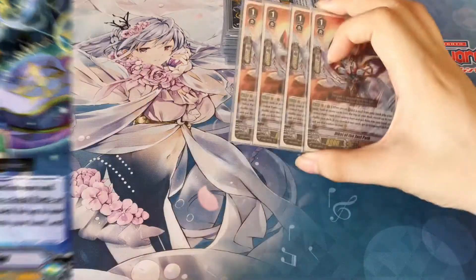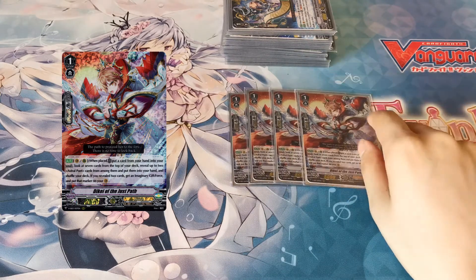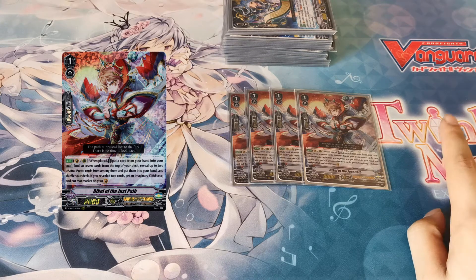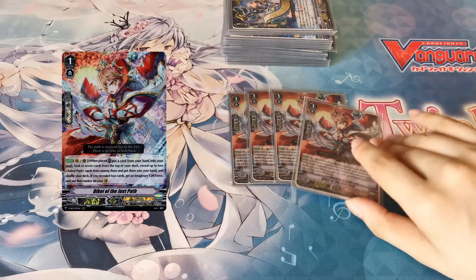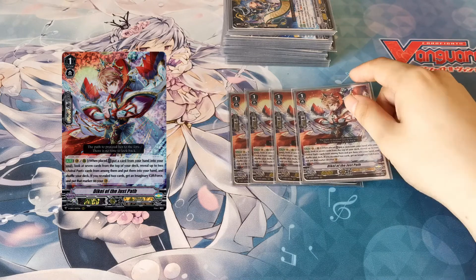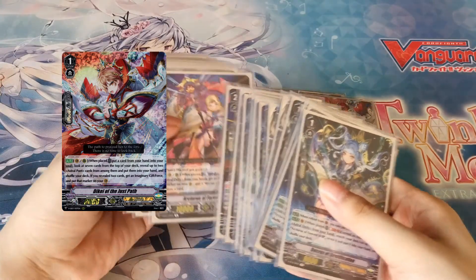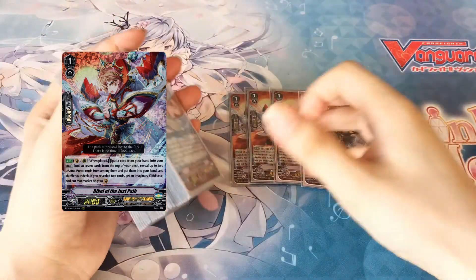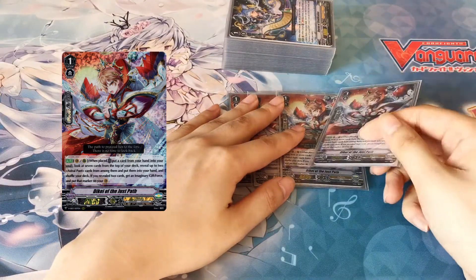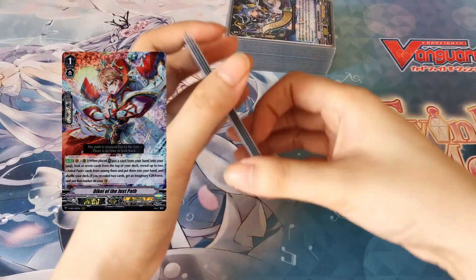Lastly in the grade ones, I'd argue this is the best one — it's DK of the Just Path. When placed, you put a card from your hand to soul, then search the top seven cards of your deck for up to two astral poets and add them to your hand. If you added two, you get an imaginary gift Force and put it in your vanguard. My optimal grade one turn was to ride this, move B Corrupts under soul since I would already have it in my hand, add two astral poets, and immediately put a Force down. So even if I went second it was still really strong — swinging for 8k at two crit, pushing early damage which is nicer in this deck.